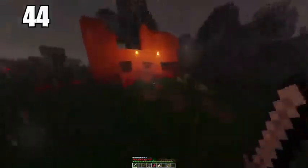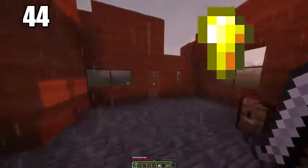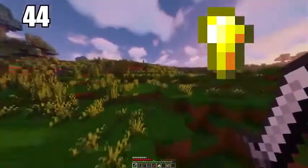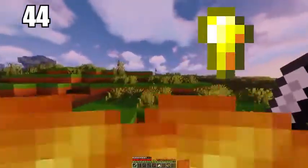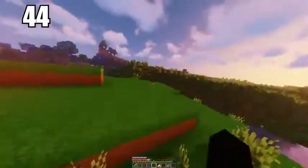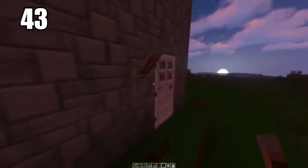Tip number 44 is using your gold nuggets to make healing items. After quite a bit of mining you'll end up with excess gold, and you're not going to want to make that your primary source of tool-making. Making gold nuggets and placing them on food items creates golden healing items — the best healing items you can give yourself. A golden healing item can instantly restore you to full health and save you from a lot of bad scenarios.